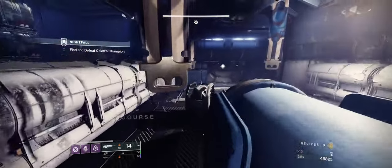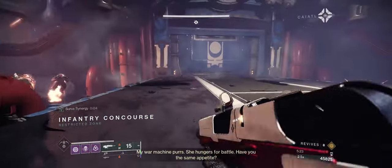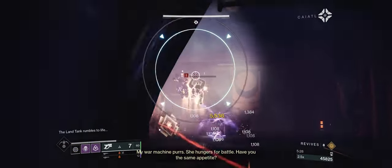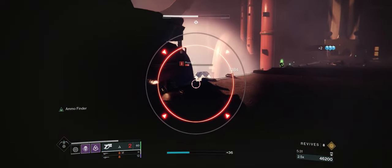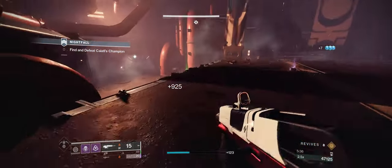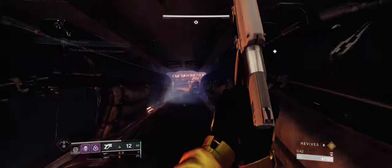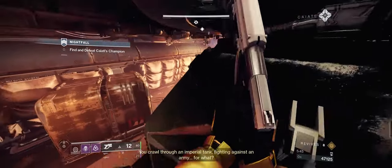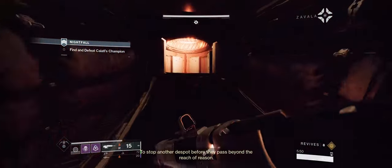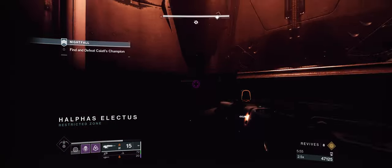The hardest part of this solo is definitely the tank room — though the tank room really isn't that difficult if you play it the way I play it. We've got two Legionaries and a Phalanx to kill first. I got another heavy brick, so I'm going to use my Shoot-to-Loot Explosive payload Staccato to get that ammo. I'm at full ammo in all of my weapons going into the tank room, which is very good because you want as much Cataclysmic as possible for the second part.